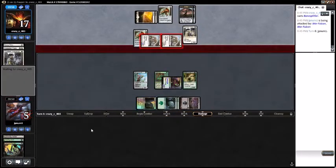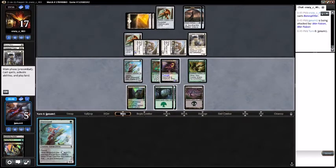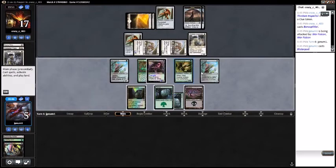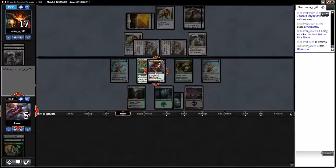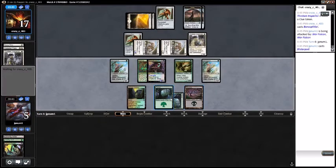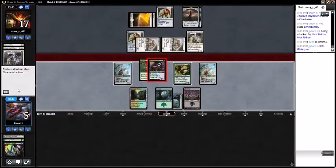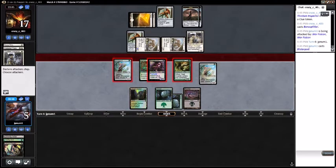That unfortunately is not a removal spell. Four, eight, nine, ten — thirteen. Unfortunately we're just one card off from winning. That Celestial Flare and Mana Tithe, let me tell you. It's actually just attack with the team.